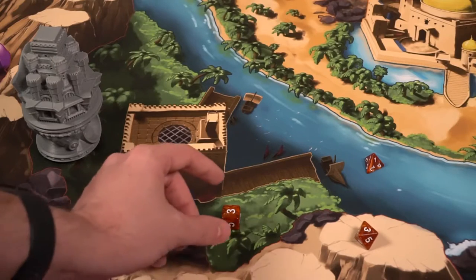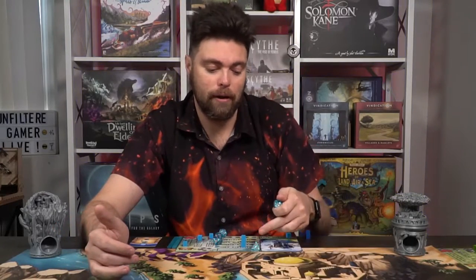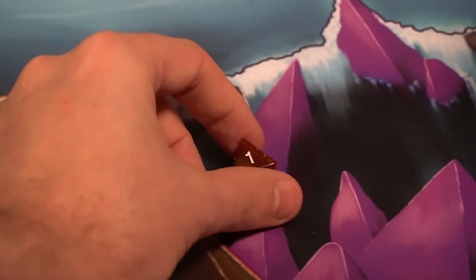Giving orders: in player order, for each of their dice on the board, players can gather or increase them. Players are going to drop dice out on the game board, and based on where they land, they can choose to do one of two things. They can take the dice back and gain resources of the location they landed on — forest gives logs, water gives fish, mountains give rocks, and cities are wild, giving one of any resource. The other option is to leave it on the board and pip it up, so a five can go to six, giving more resources next turn.